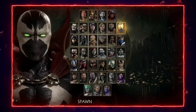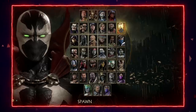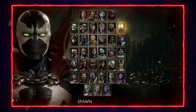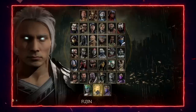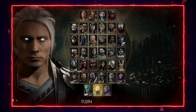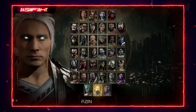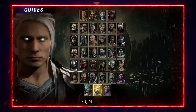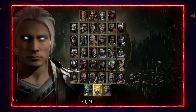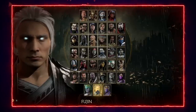Spawn is another rough matchup — he simply out-ranges, out-spaces, and out-damages Kung Lao. Kung Lao can't do much about Spawn's Stand 3-4, and Spawn just hits too hard. Fujin is also difficult because he has great anti-airs with decent anti-air damage, out-ranges Kung Lao, and a lot of things Fujin normally gets punished for by other characters, Kung Lao simply cannot punish. So he really can't stop Fujin from doing whatever he wants.